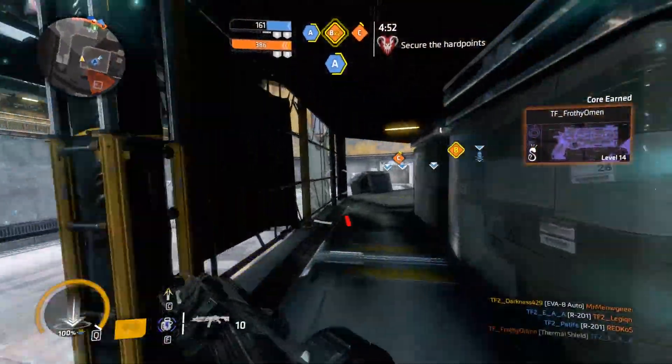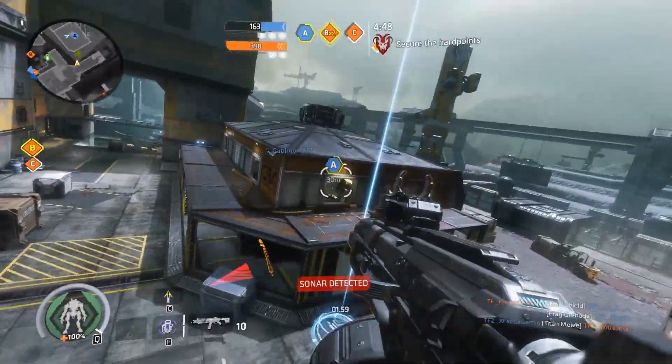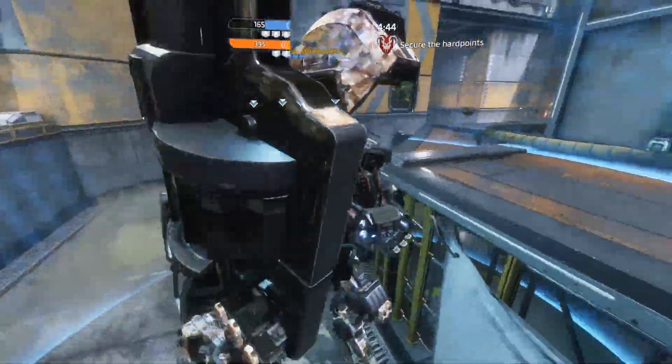It's a great way for you to sneak up behind pilots. Maybe they're not looking up if you're hanging up in a corner. So if you're hanging up in the corner, you drop down and then you can snag yourself a couple of easy kills.